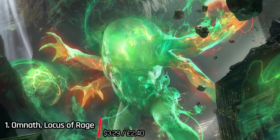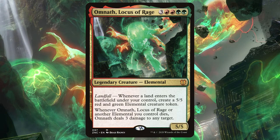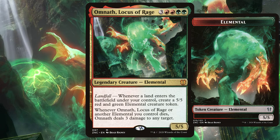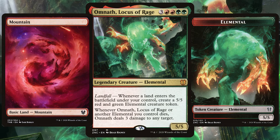Winner and the best Gruul commander is Omnath, Locus of Rage. The landfall-loving elemental tops the votes and you can just see why — that landfall trigger is just unparalleled. Whenever a land ETBs, you create a 5/5 red-green elemental. You play that Fabled Passage, boom, there's a 5/5 elemental. Crack the Fabled Passage for a basic land, boom boom — that's another 5/5 elemental. That is just value for days.